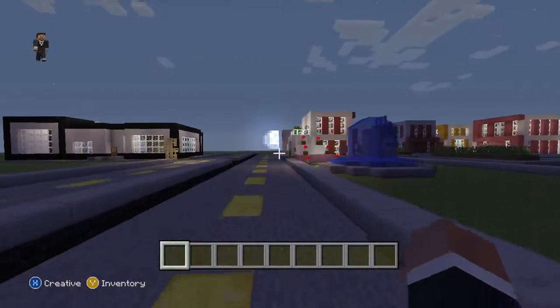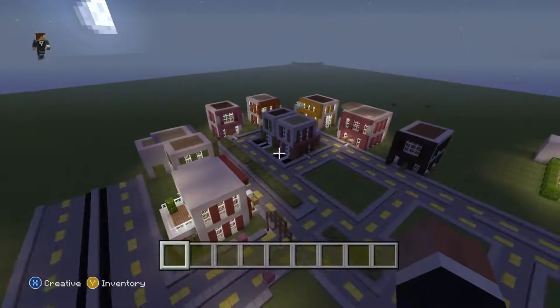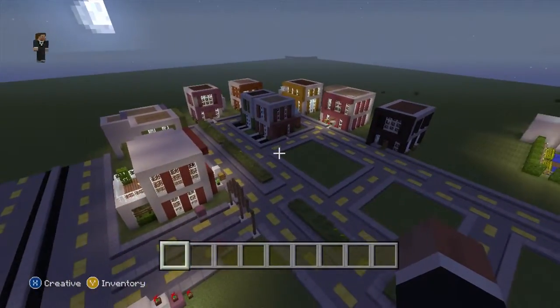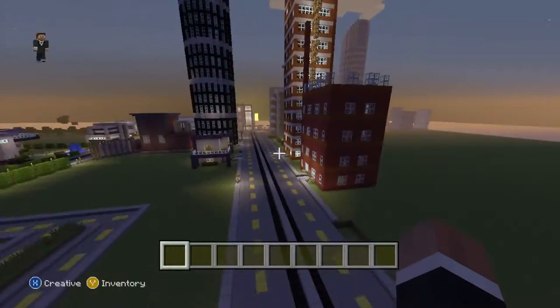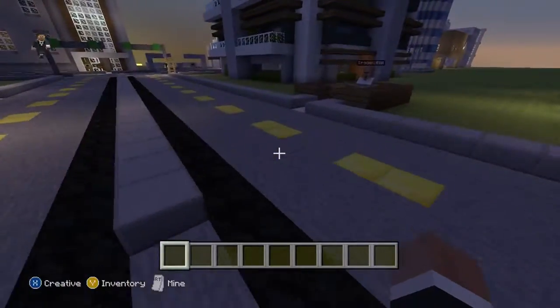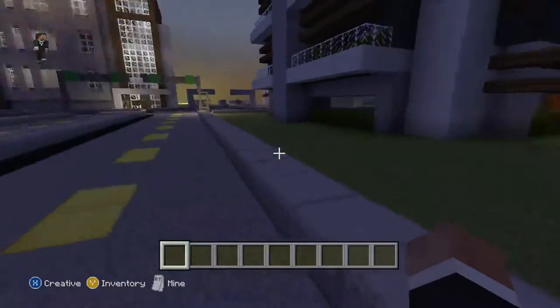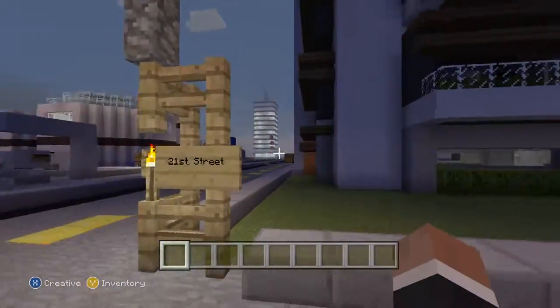We're just gonna get out of downtown here real quick. The neighborhood that my sister is still working on is very beautiful — nice and quiet over here in this little corner. There's the trading post, and now back into downtown.